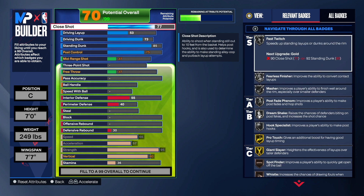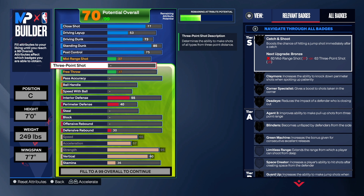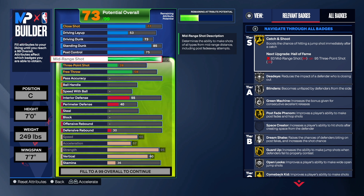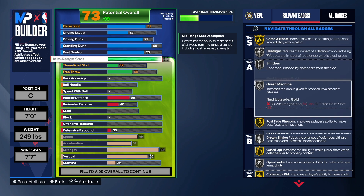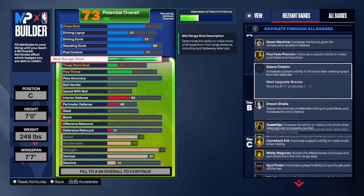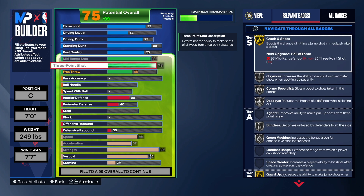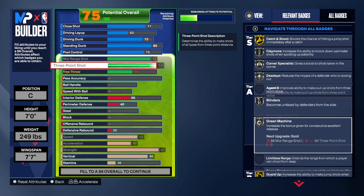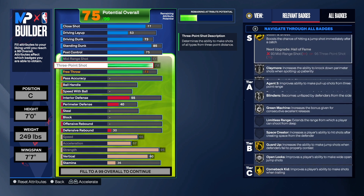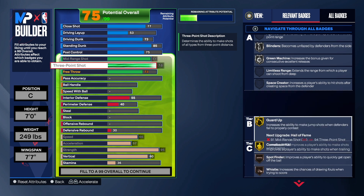Even though we have bronze Post to Rise, I think you're fine — we've got that high close shot so we won't miss anything around the rim. Now for the shooting: this build has a high mid-range shot at 84. The reason for the 84 is to get gold Catch and Shoot, gold Post Fade Phenom, gold Guard Up, gold Comeback Kid, and gold Mini Magician — pretty good badges in the mid-range area. For the three-point shot we're taking that to 78, giving us Corner Specialist, Claymore, Dead Eye, Blinders, and Green Machine all on silver.